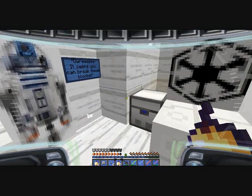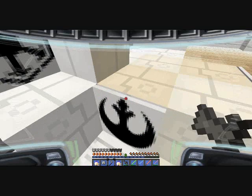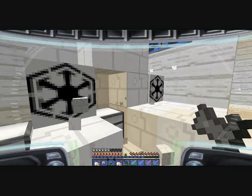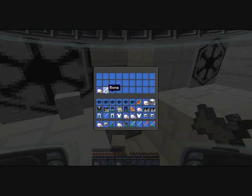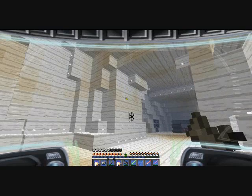It seems you can break these blocks. What should I leave? I don't need the button. Do I need a bone? What should I leave?